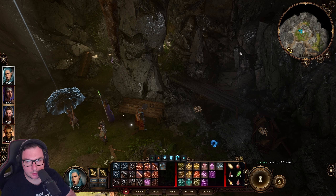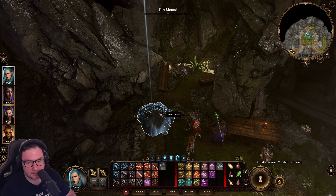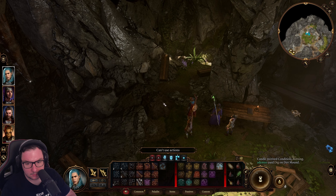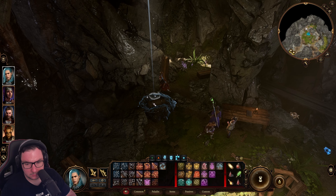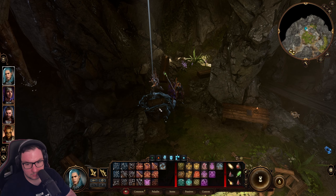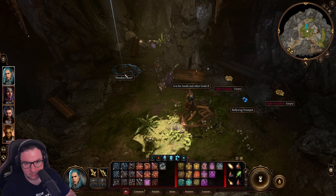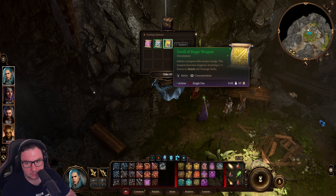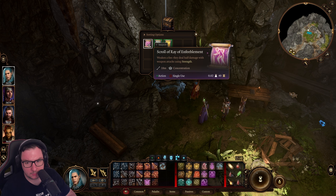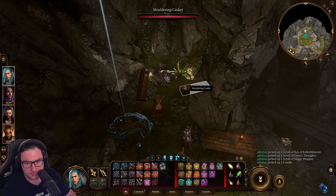A shovel, an axe. Candle, thank you. Yes, yes, yes — I'm going to use it, come on. Wait, what? A bug — oh, now I can take it. Magic weapon detector, that's a way of being at the ready. It's decent.